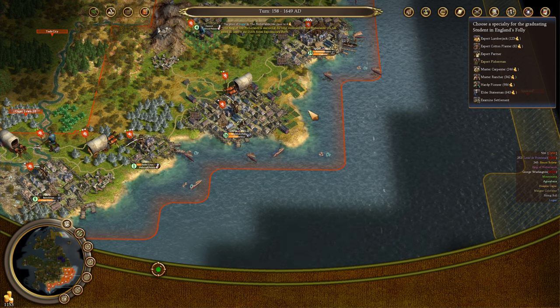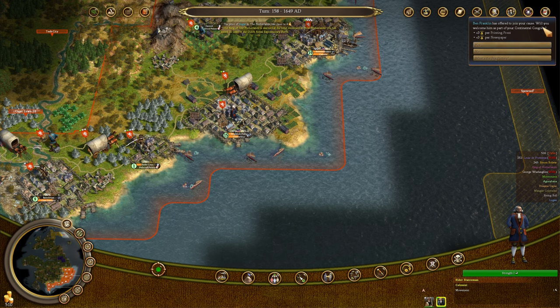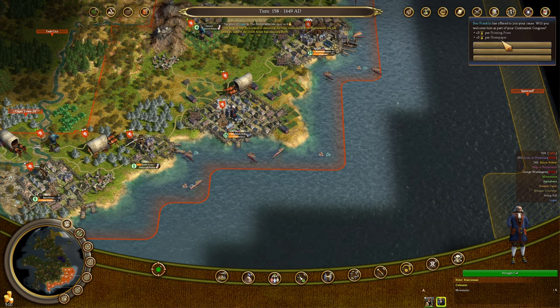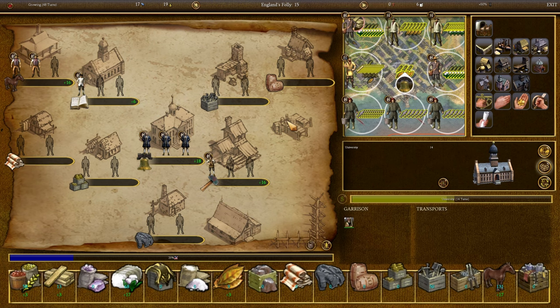We've got another graduate of England's Folly — this one's going to be an elder statesman. Most of them are going to be elder statesmen now. Ben Franklin has offered to join our cause; he'll give us three liberty bells per newspaper. I'll go ahead and take him. This elder statesman I'm going to send over to Sushi City, and we'll generate a lot of extra food very rapidly. I should shoot up to 100% revolutionary support quite rapidly.